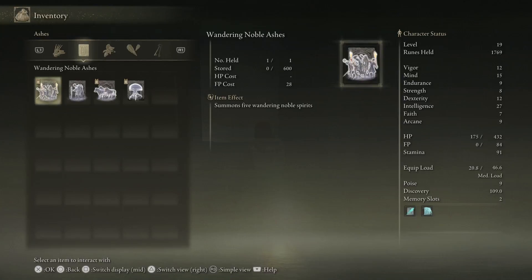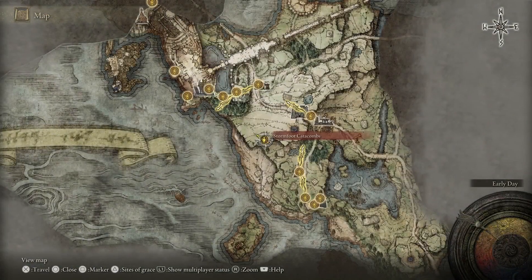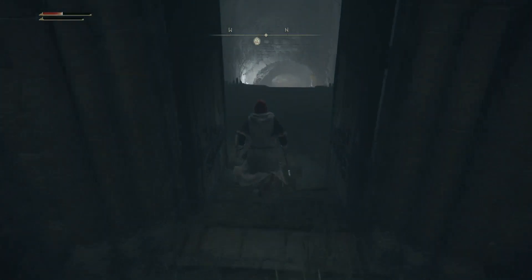Both the Wandering Noble Ashes and the Noble Sorcerer Ashes are available very early on in the game, but they are easy to miss. What you need to do is go to the Stormfoot Catacombs and complete them.